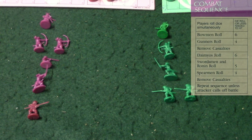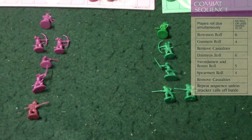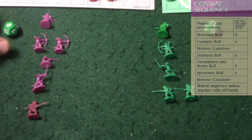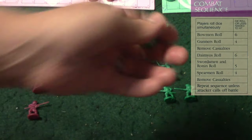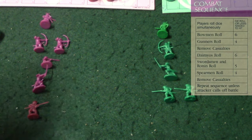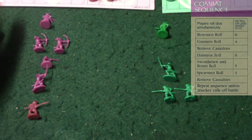After the gunners roll there's a 'remove casualties' step. Bowmen roll first, trying to roll six or lower — you roll one die per bowman. Let's say I roll a five and an eight, and my opponent rolls a twelve. Five is lower than six so I score one hit; my opponent does not. Then gunners go — I have one gunner and my opponent has none, so I roll but don't score a hit. We then remove casualties: since I scored one hit, my opponent removes either the bowman or the gunner from the projectile phase. My opponent removes his bowman, and then we move on to the ground troops.